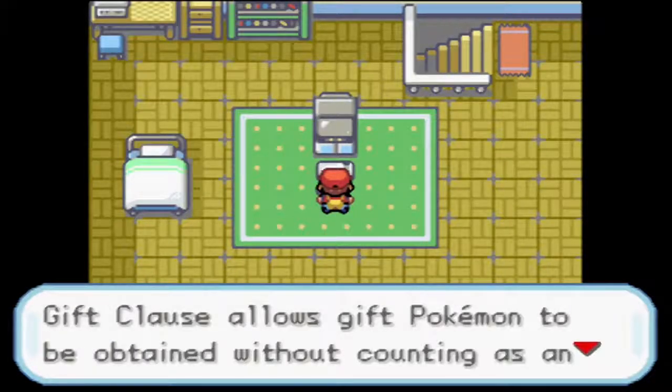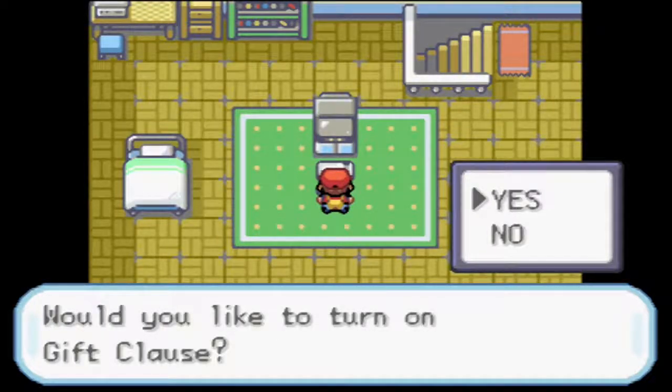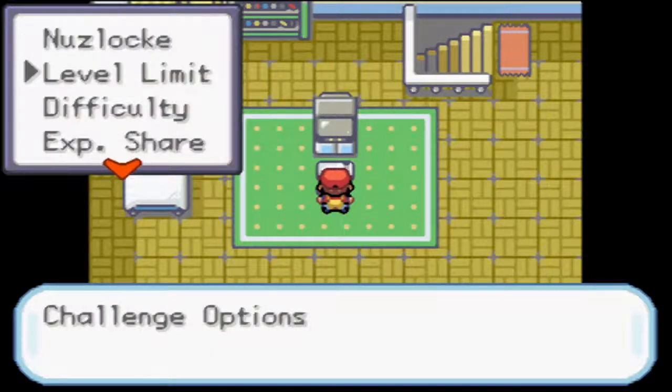We'll allow Gift Clause as well - Gift Pokemon can be obtained without counting as an encounter. So that's everything for Nuzlocke settings.